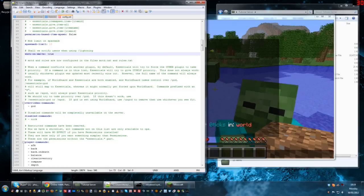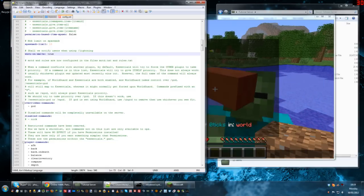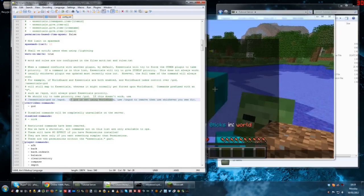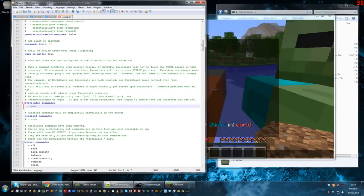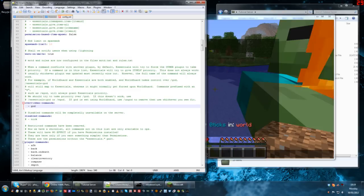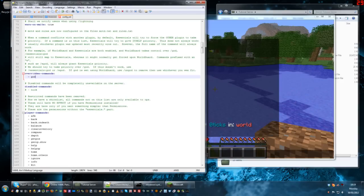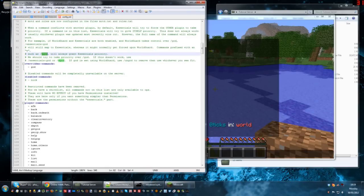Overridden commands. In here you can put a list of commands that supersede the Essentials built-in commands. God is put in there by default — you shouldn't need to touch it. You can either use slash god or slash egod and both of them will work, and you shouldn't need to change any of that.